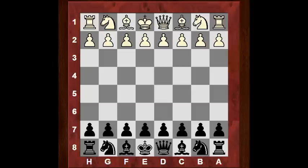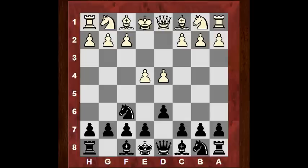He was having a fantastic tournament, and let's see what happened in this game. e4 from David Navarro and we have quite an unusual opening — the Philidor. So d6, d4, Nf6, Nc3 is actually the most common move.